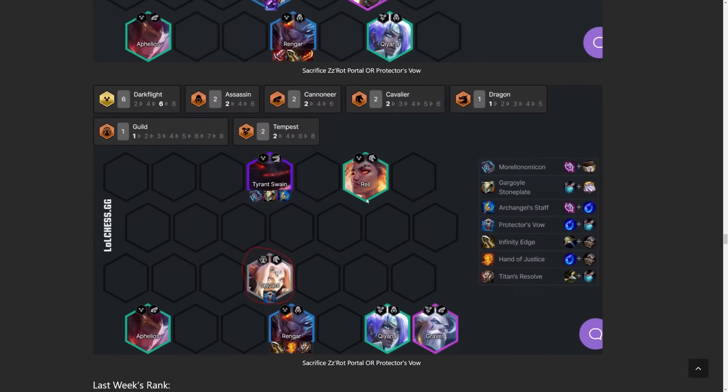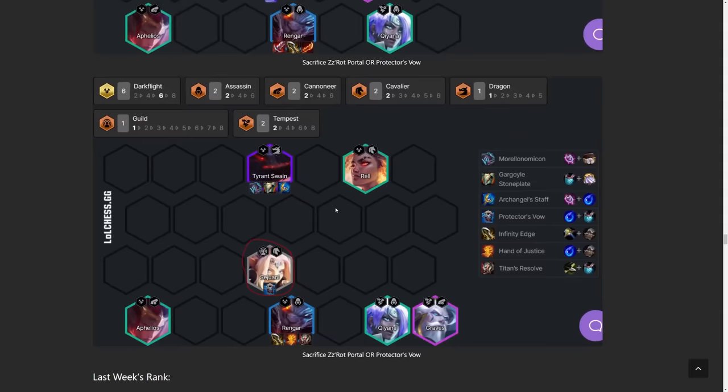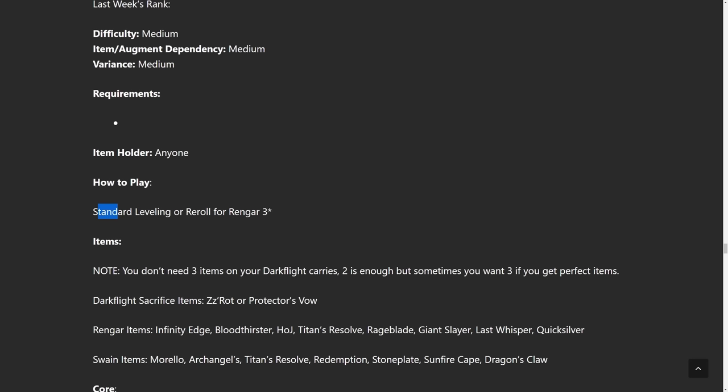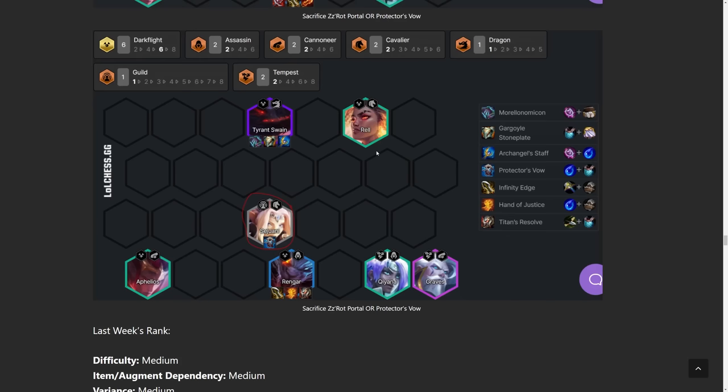On the Swain-centric build, you definitely want to put three items on Swain. The third item I like best is Archangel's Staff because he's going to be living a long time, so he can build up the stacks. Another option would be Titan's Resolve, but I prefer Archangel's Staff a bit more because Morello does a lot of work at the start of the fight and Archangel's carries the end. Instead of running four Assassins, we take out two and add Sejuani and Graves. Sejuani gives Cavalier and you get the Guild Health bonus. Graves is there if you want to do an Aphelios carry, but Graves can almost be anything — you could do a semi-carry Graves as well. The way to play is standard leveling if focusing on Swain, or rerolling for Rengar if focusing on Rengar. You could also stay at level 8 and slow roll for Rengar 3-star.